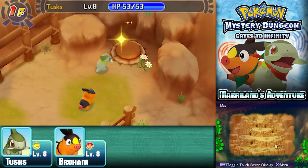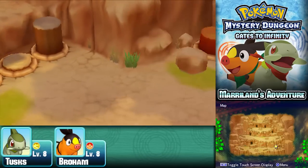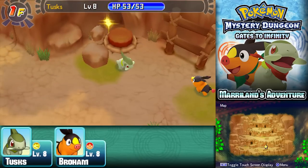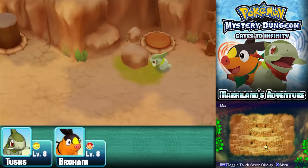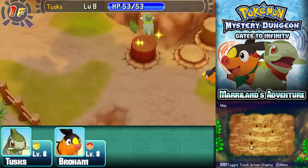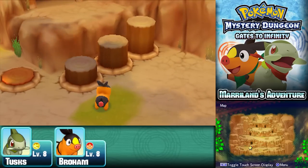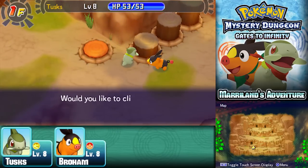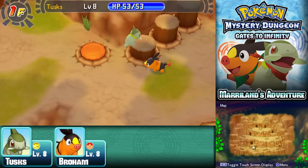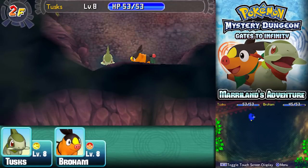To proceed, you need to press A on all three sparkling buttons — that raises up some logs you can use as stairs to get into the cave. The cave then plays through just like any other dungeon. All three buttons pressed, logs raised — press A by them and you can climb right up. Now we're on the second floor of Hazy Pass.